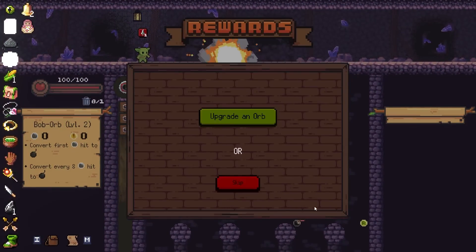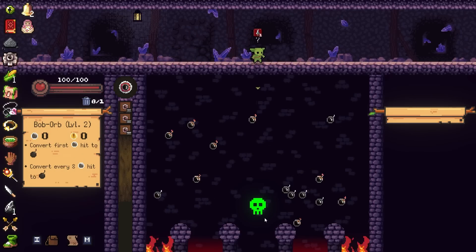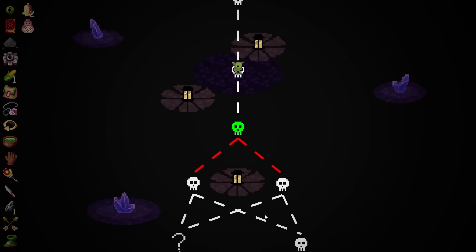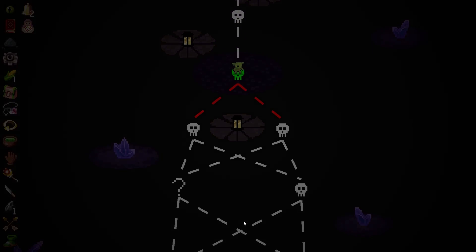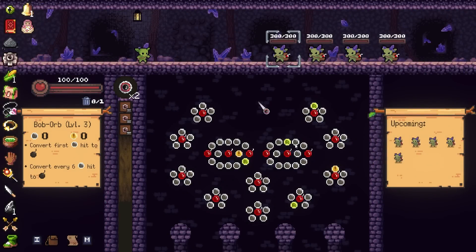Act 3 has got some good levels. But very few of them are dense enough to really make use of the bombs. And very few enemies have enough HP either. Now, one thing I could do is actually increase enemy HP by like 50%. This is probably going to hurt, isn't it?